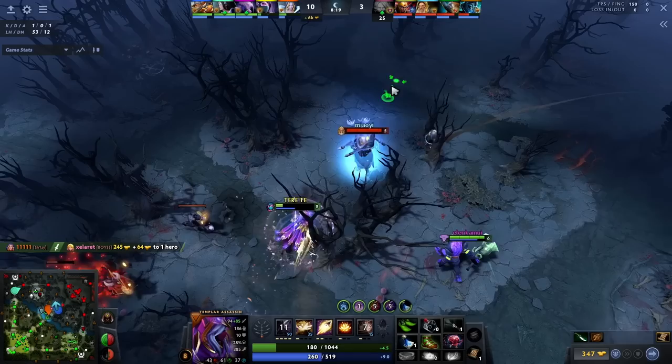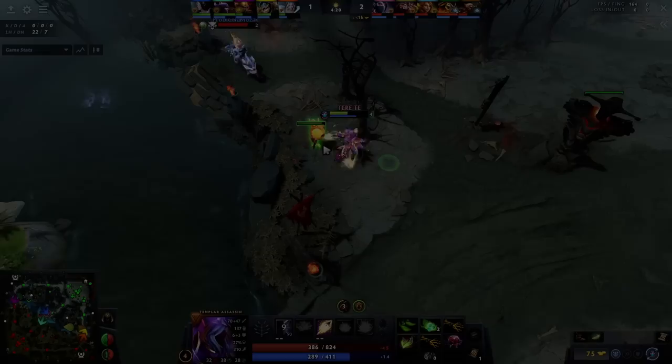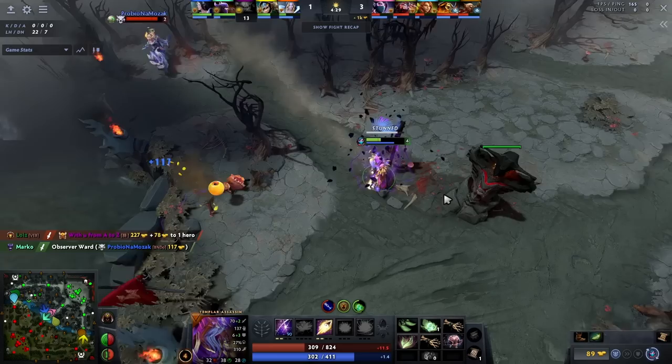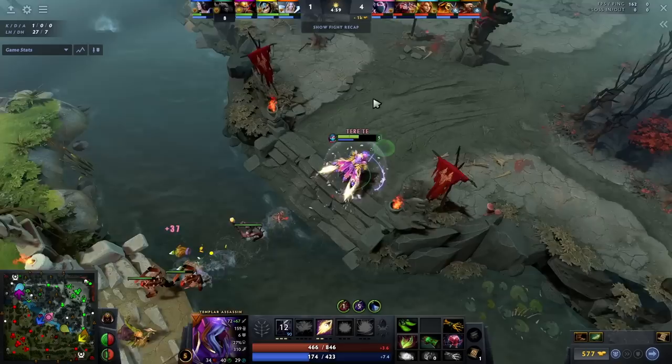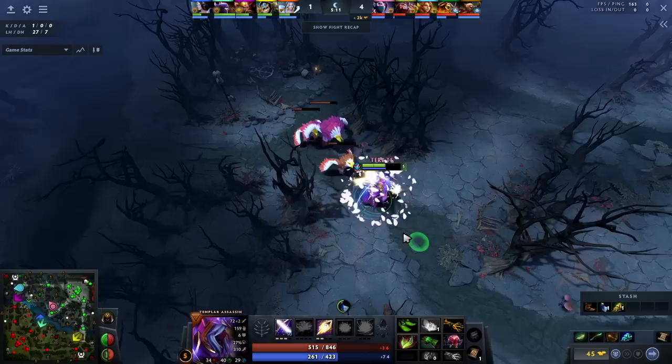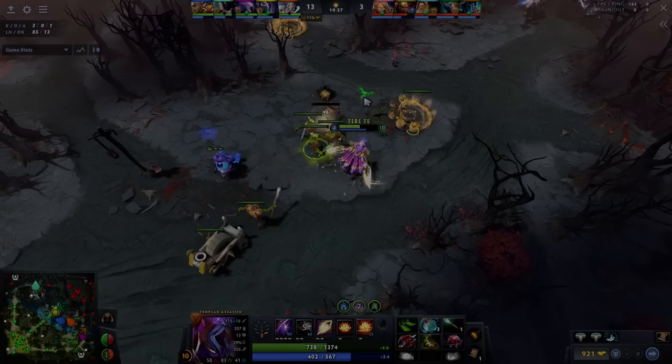But why do we need to rotate to side lanes to create space when we can exert pressure in the mid lane and force the enemy to react? In some situations, there will be no way to pressure the enemy tower because of hero matchups — for example, if you are playing against a hero that can set up a kill on you on their high ground, like Bane mid. In these cases, chances are a setup with a plus 1 will lead to your death, so you push in the lane into the enemy and farm the nearest camp. You adopt the farming approach in such situations, but don't worry — this will happen very rarely.